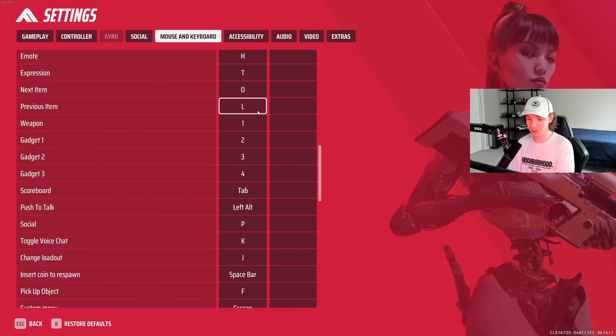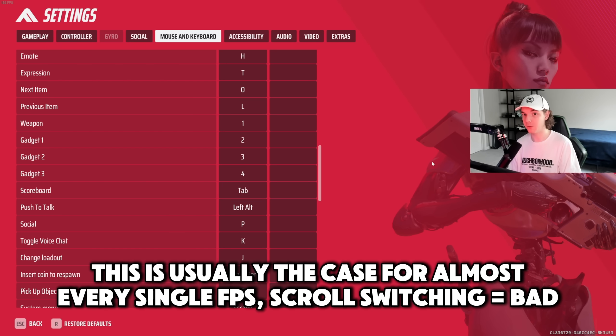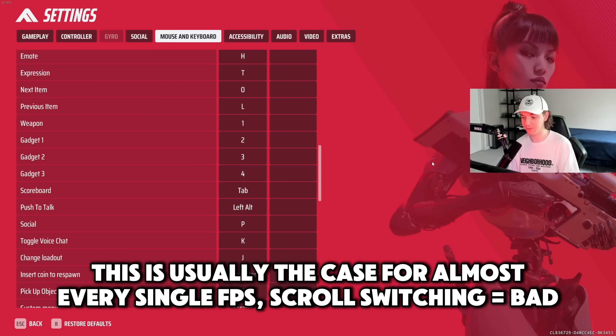I have my weapon on 1 and gadgets on 2, 3, and 4. Don't use scroll wheel — there's really no reason to use scroll wheel other than convenience. Playing with scroll wheel makes you worse at the game because it makes it so that you cannot switch to your things precisely. Once you use number keys, you don't have to think about it anymore. It's just so easy. Switch to number keys, don't use scroll wheel.